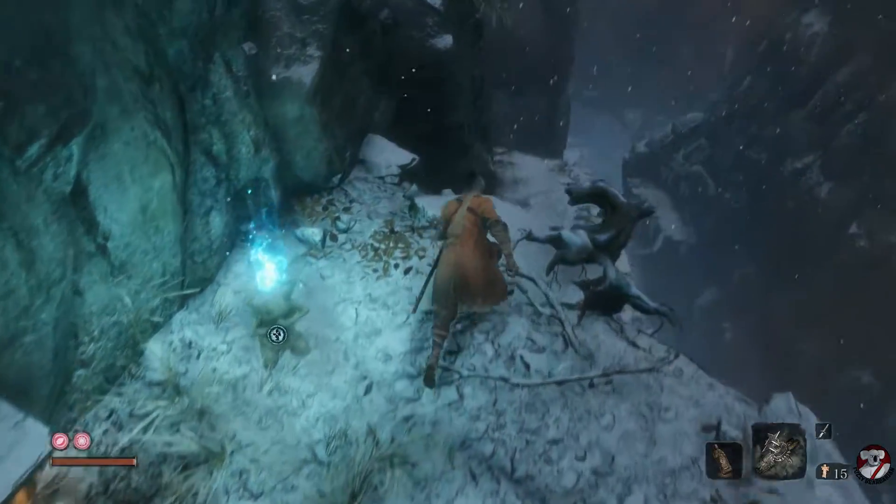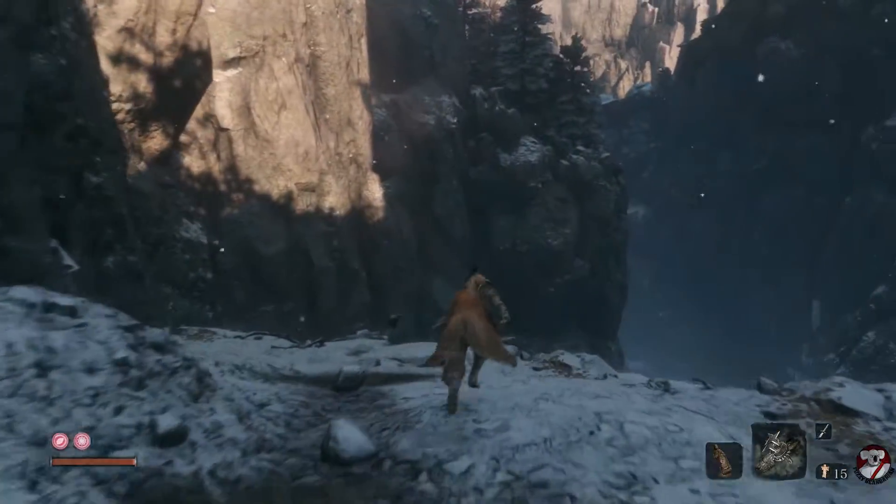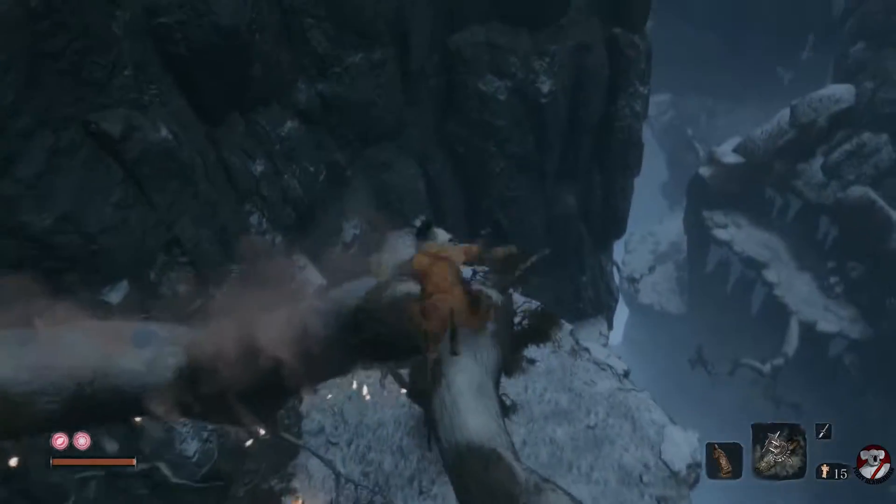Here's how to get past the giant snake in Sekiro: Shadows Die Twice. Pretty much just follow what I'm doing. Make sure you grapple onto that branch when you jump.